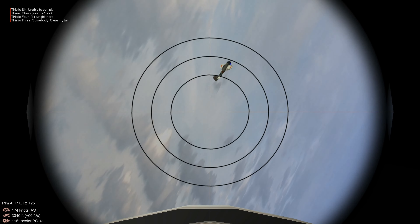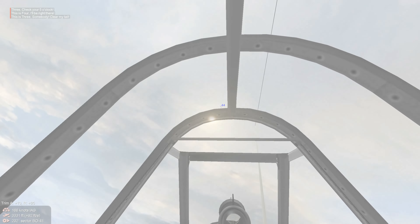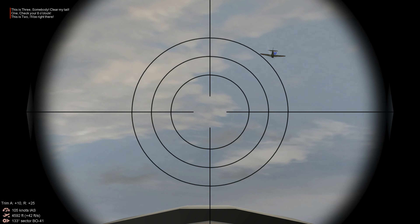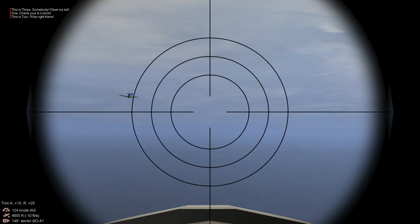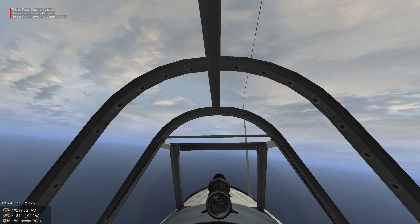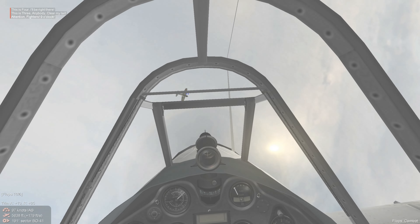We scored a pretty good hit there. We've given our wingmen commands to attack the enemy aircraft, and we're going to follow up on the bombers. The enemy flight has A6M Zero escorts. We're going to turn back in and re-engage the enemy bombers, but we'll break off as the enemy fighters are trailing and would pick up our six if we went after the bombers.